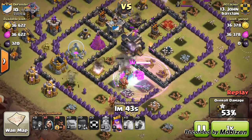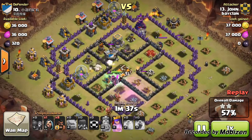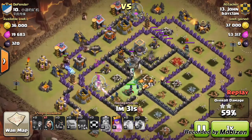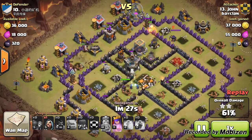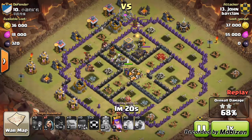Now you have the queen and a few more wizards taking the town hall, and then the hog riders come in — eight hog riders heading for the defenses at the top. The troop composition didn't look that great from the start, but here come the hog riders. There weren't many spring traps, which helped.